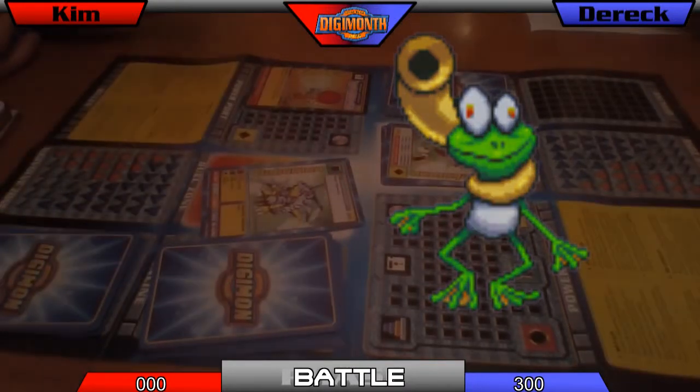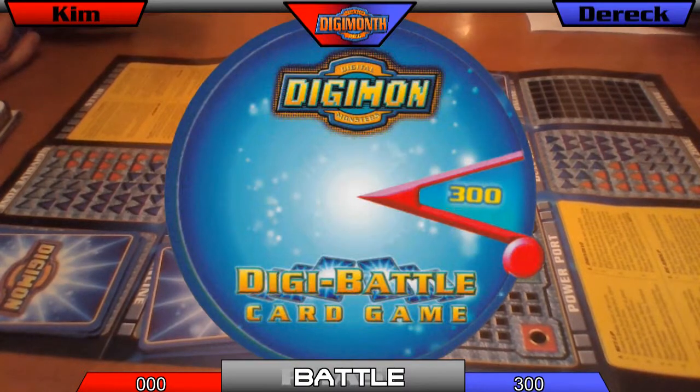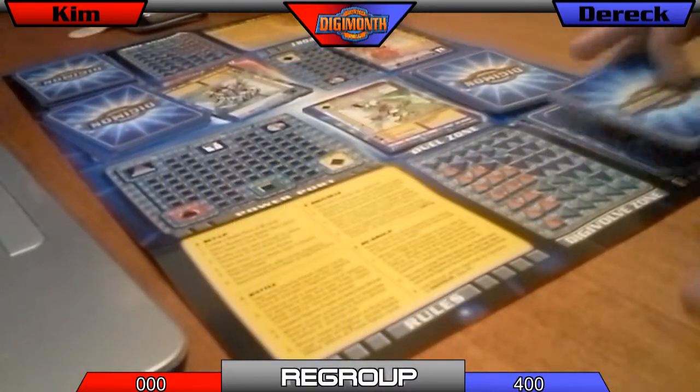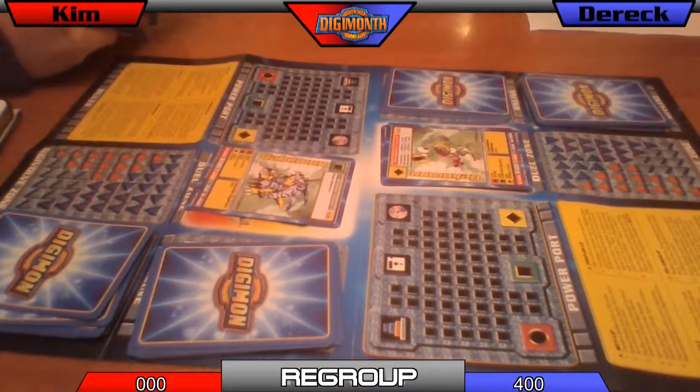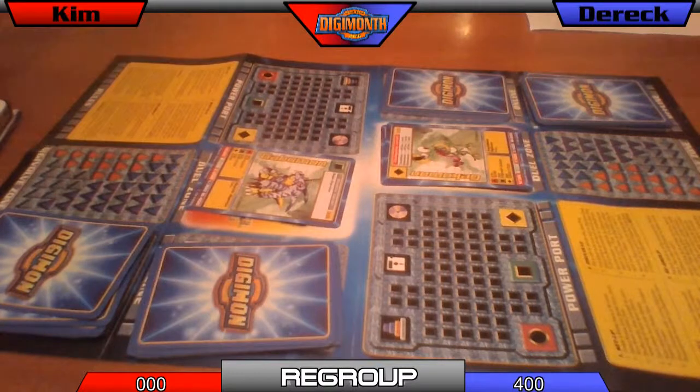Because I defeated a measly rookie I only get 100 points. So I'm offlining seven cards. Come to think of it, I don't think I have any ultimates that do well from Gekomon — I think I played myself into a corner. So if you could defeat me really soon that'd be great. I don't like looking at Gekomon. He's stupid and I hate it.